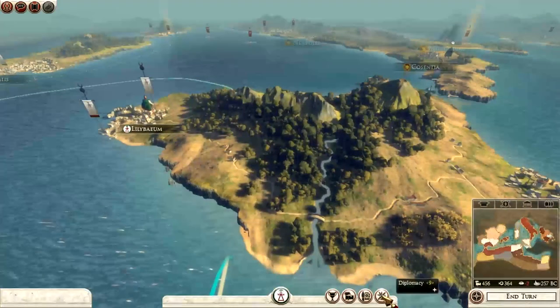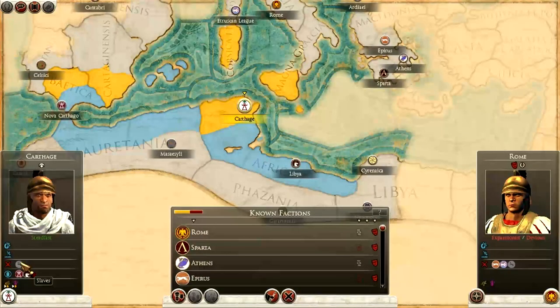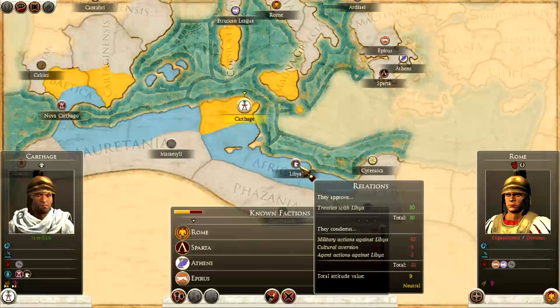Let's try diplomacy and see if we can get something. We're just at war with the slaves, but we have Nova Carthago and Libya as our allies. So all of the south is looking pretty good. We need to keep them as allies - it's very important we keep them as allies.